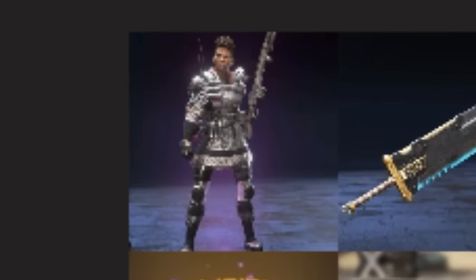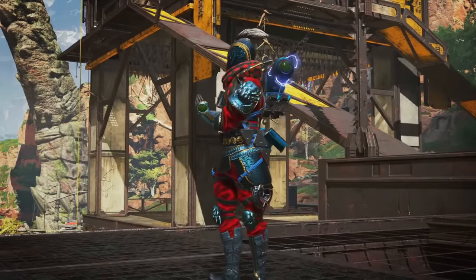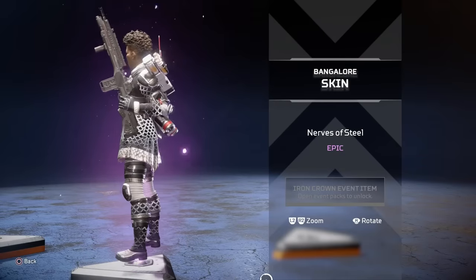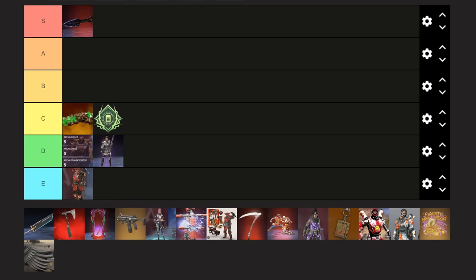The next item seems like a normal epic skin, but it's definitely not. This is an epic skin from the Iron Crown event, an event where you couldn't straight up buy skins from collection events like you can today — you had to hope you'd get lucky from a pack — making this skin cost anywhere from $10 to $160, making it one of the most rare and expensive epic skins at the time. Although this is only going to land it in D tier, because there's a lot more expensive things on this list.